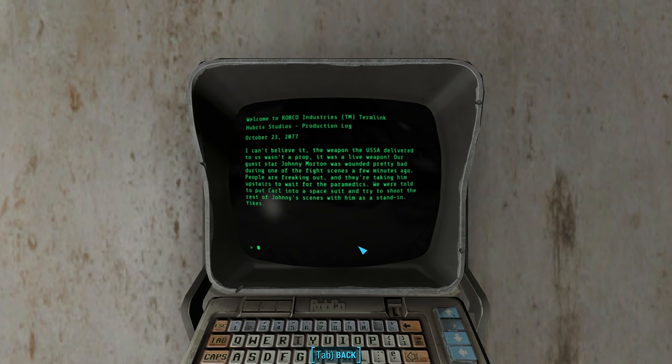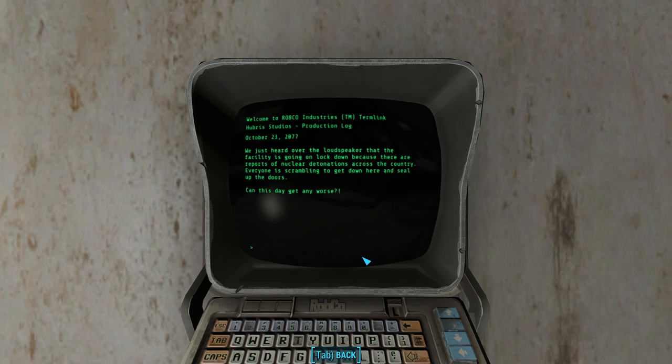The next entry — injury on set, October 23rd, 2077: 'I can't believe it. The weapon the USSA delivered to us wasn't a prop — it was a live weapon. Our guest star Johnny Morton was wounded pretty bad during one of the fight scenes. People are freaking out. They're taking him upstairs to wait for the paramedics. We were told to put Carl into a space suit and try to shoot the rest of Johnny's scenes with him as a stand-in.' The next entry — nuclear war, October 23rd, 2077: 'We just heard over the loudspeaker that the facility is going on lockdown because of reports of nuclear detonations across the country. Can this day get any worse?'